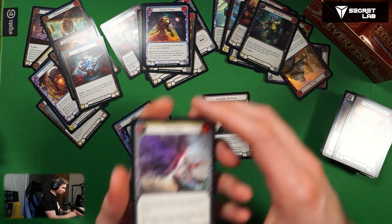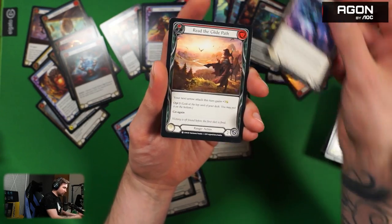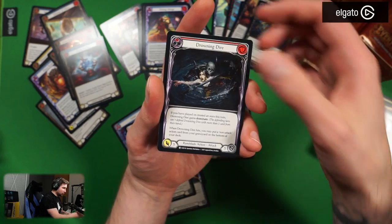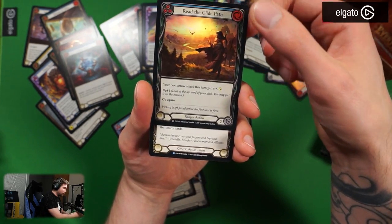Steadfast, Bare Fangs already had. Blade Runner, Ride the Glide Path, Rotary Arm, Timidity Point, Droning Dire — all already had. Ride the Glide Path foiled.